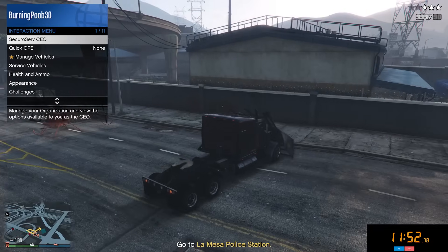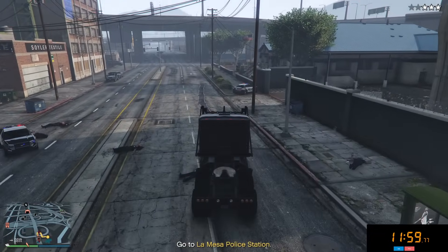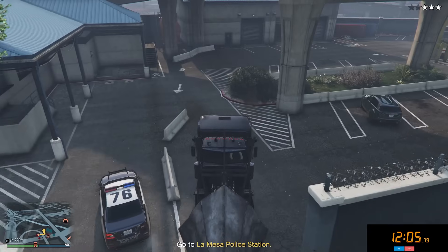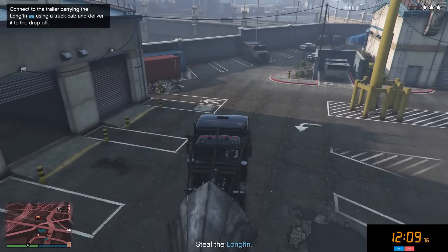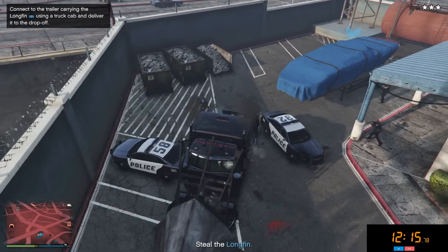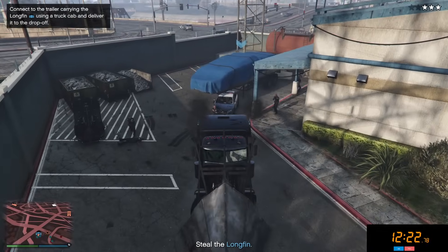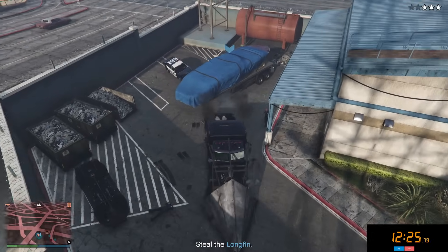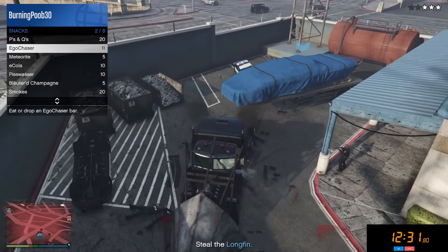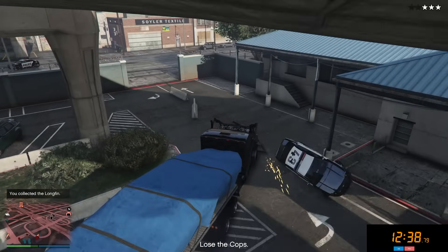They changed the way the interaction menu works, and because of that it's a little more challenging to figure out where everything is. We just got to reverse our truck inside of here — we are in a phantom wedge, so it doesn't really matter if the police cars drive into us. We just need to back up over here and steal the trailer. It took a little bit longer than I wanted, but we still completed our goal and got the Longfin.